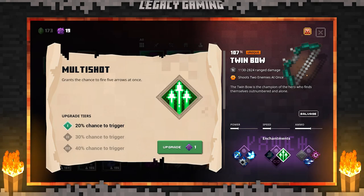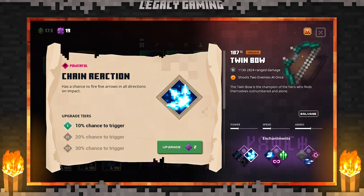Multi-shot is the perfect example, as it gives you the chance to spawn a wall of arrows — a literal wall that will take down anything in about a 60-degree cone in front of you. Chain Reaction is also great because the more arrows, the more chance to trigger Chain Reactions. The two go hand-in-hand, and I was lucky enough to get both on my Corrupted Crossbow.